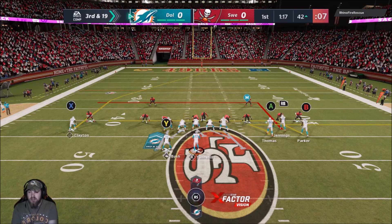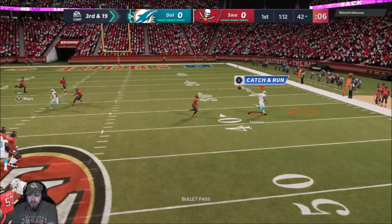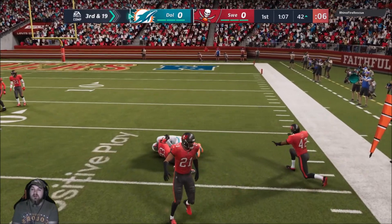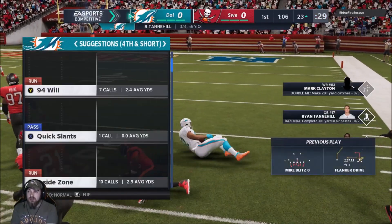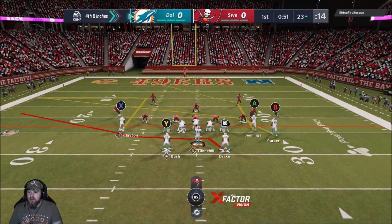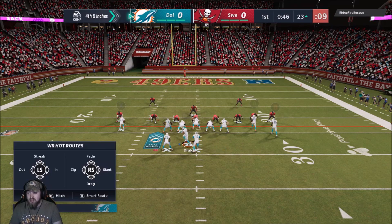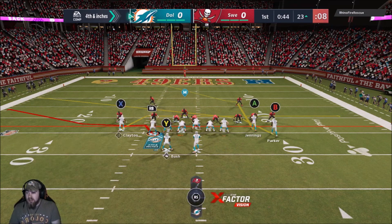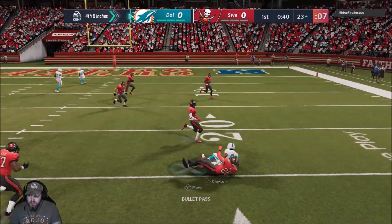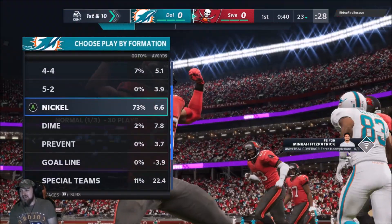Might just have to take a dump off here and try to get a field goal — we'll see what happens. Logan Thomas with a double move — the step back, get that first down! Guys, EA is doing me dirty today. That's two should-be first downs they've marked inches. We got another one, we're going for it again. Clayton, first down — what?! Oh my god, EA is going to EA guys.